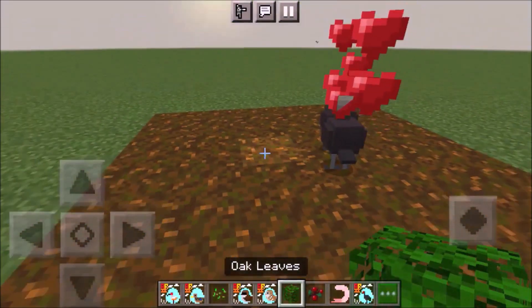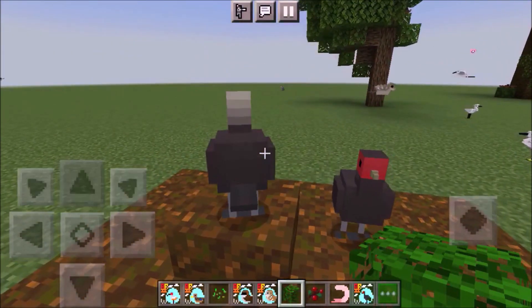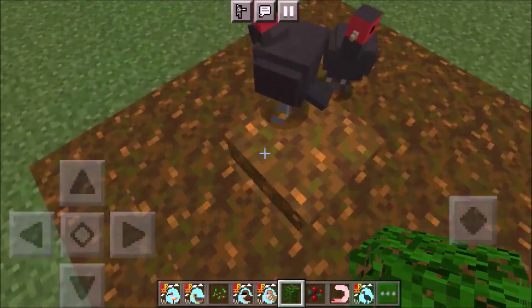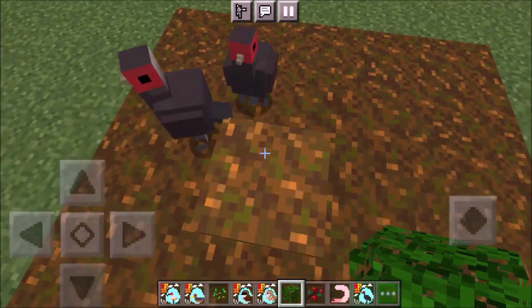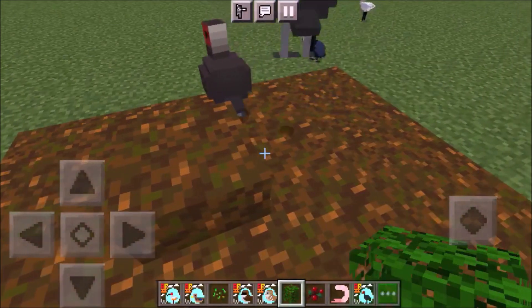So when you breed them they are going to make a megaphone nest which looks like this. You don't see it, but right beneath it there is an egg.